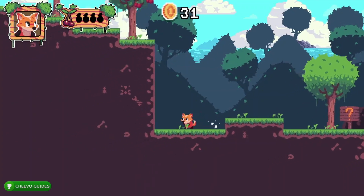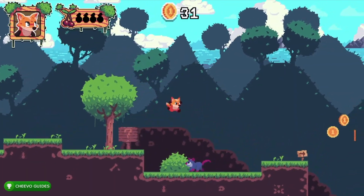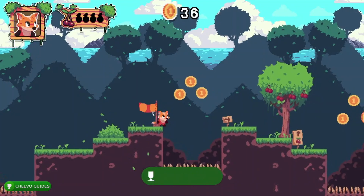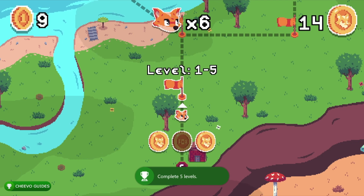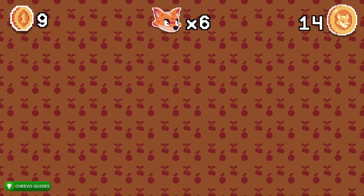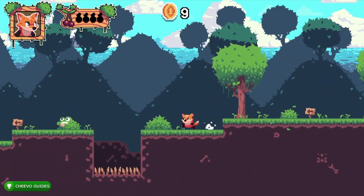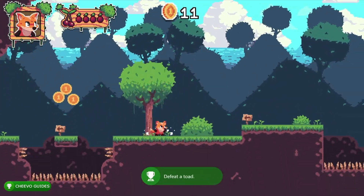Back on level five, you get an achievement for killing each type of enemy. The first enemy type you run into is the possum enemy on level five — you get 30 gamerscore for defeating him. When you complete level five you get the achievement 'The Adventure Begins' for 90 gamerscore, which is for completing the first five levels. Level six introduces the toad enemy right at the beginning. Duck down to find a secret coin, then jump on top of the toad for 30 gamerscore — the 'Green Jumper' achievement.